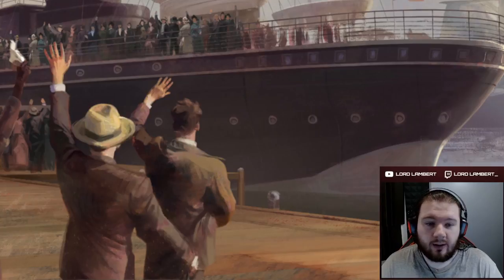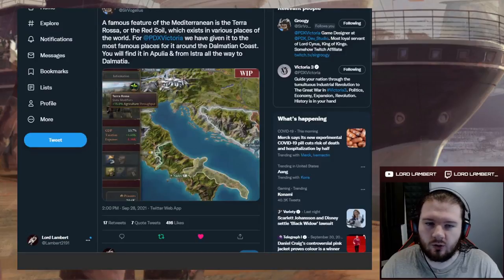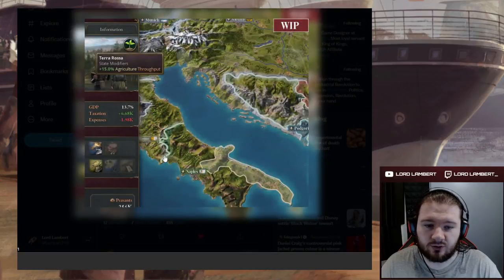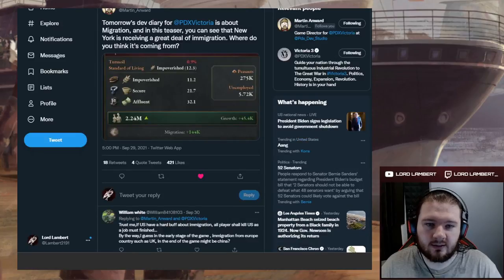Before we get into the dev diary on migrations, we have a couple more things to talk about. First, a new Twitter teaser from Groogie, who has been doing a bunch of state modifiers. This time we're looking at the Mediterranean terra rossa — red soil — which exists in various parts of the world, most famously on the Dalmatian coast. In Victoria 3 we'll get it in Apulia, Istria, and all the way to Dalmatia.